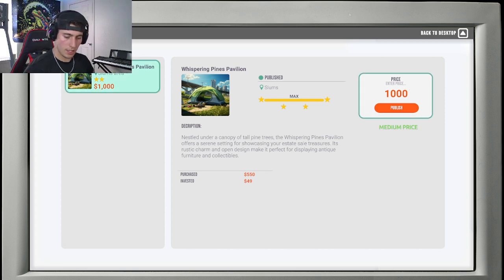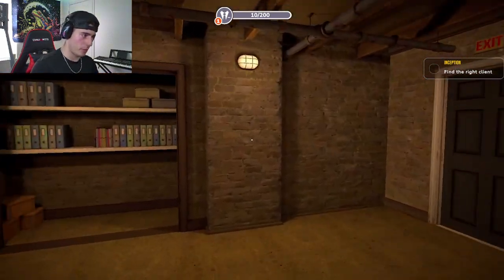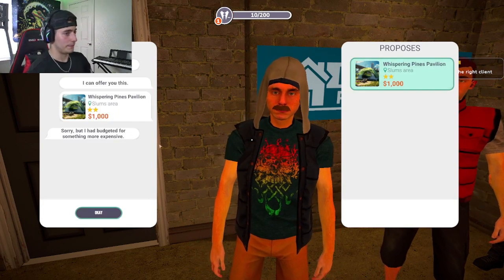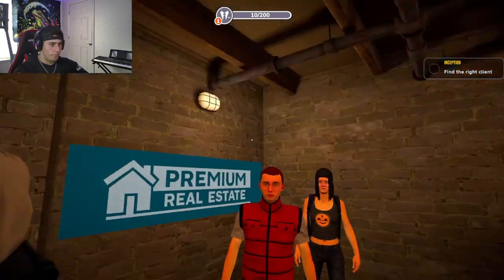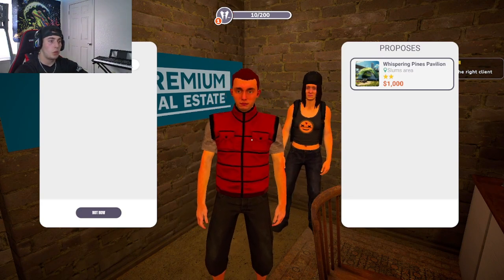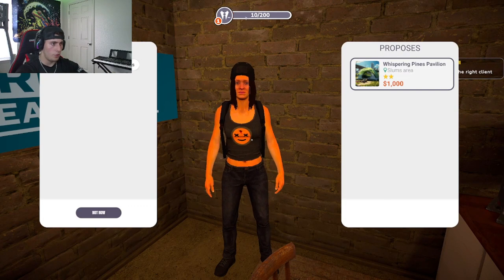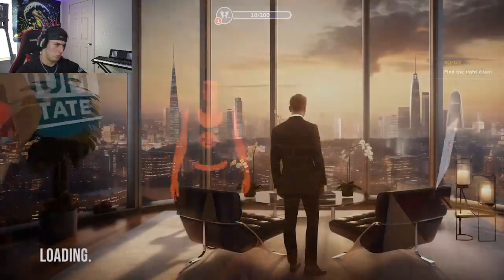Alright, we have our first customers — looks like three of them are looking for a place. One needs a house up to $8,900 — I've got something a little under budget for that. Nope, not interested — get out of my face. Another needs a house with value one to two at slums. Value two right here — okay, I don't need you anymore. And this one needs a house with value one at slums. Let's go!